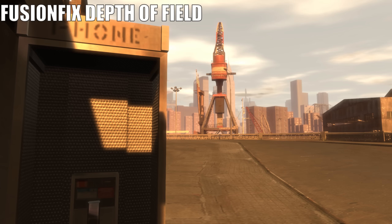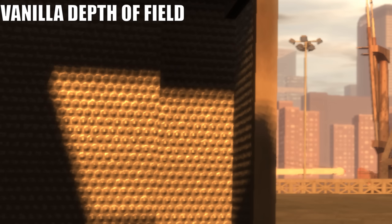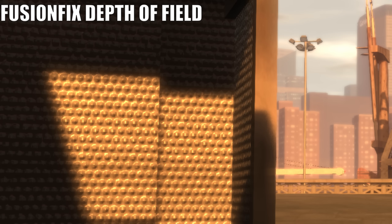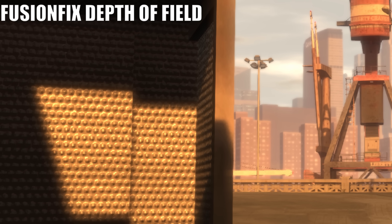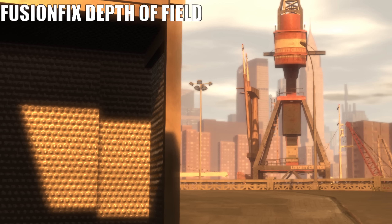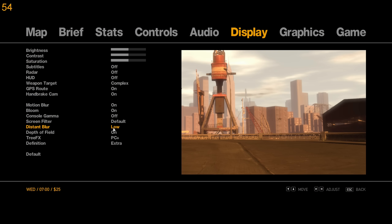Fusion Fix also fixes the depth of field effect. Previously it blurred the entire screen and it didn't scale with resolution, so the intensity was only right at 720p. Now the effect scales correctly and it only blurs objects in the distance like it was meant to. The mod also allows you to increase or decrease the intensity of the depth of field. The low setting is the same intensity as the depth of field effect in GTA 5.